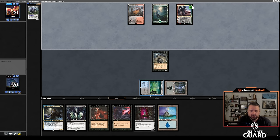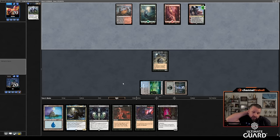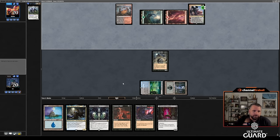Kolaghan's Command, Tarmogoyf — this is just classic Jund. Minsc and Boo is like probably the scariest card in the deck, but I hope I'm not facing down one of those right now. Okay, looks like a Kolaghan's Command if I had to guess. Yeah, and I'm going to lose Voidwalker.